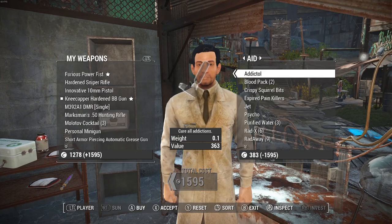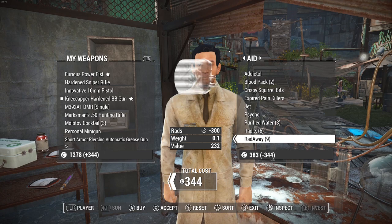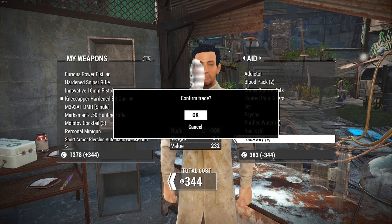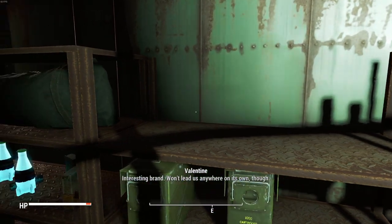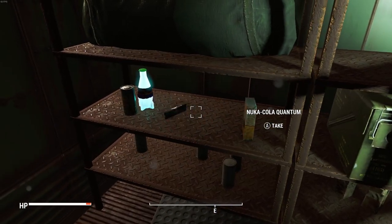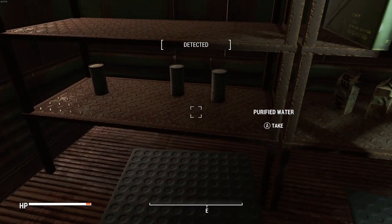I bought some more supplies in Diamond City before heading back to Nick, where I needed to get through all that dialogue so I could loot Kellogg's house and find out where my son is. I was, however, very interested in stealing from a bald man.